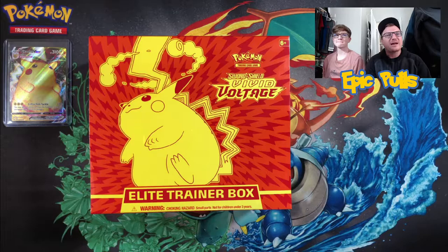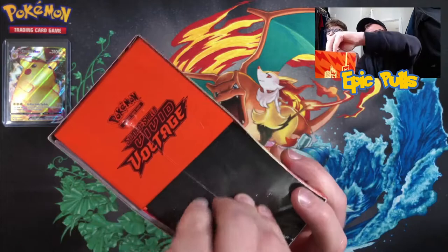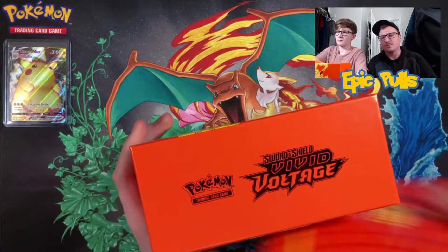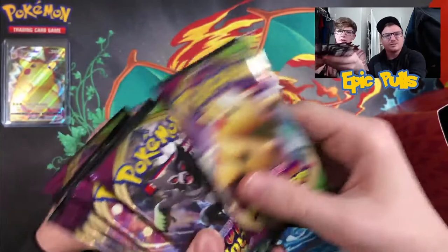Welcome back to the Epic Poles channel. We're back again with a Vivid Voltage ETB and we're going to get this ripped open and split the packs inside. We're doing four packs apiece and continuing our hunt for that Rainbow Pikachu, the full art Pikachu, the amazing rare Celebi, and probably a couple other full arts to complete the master set for Vivid Voltage.